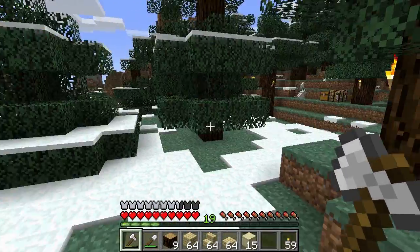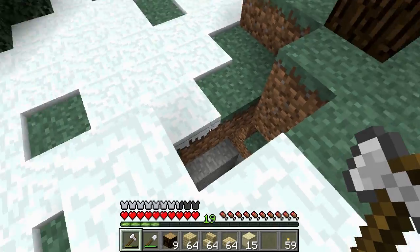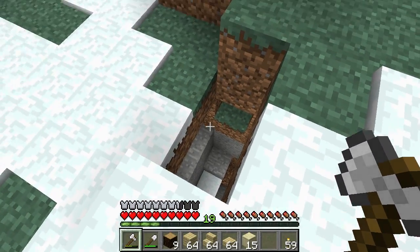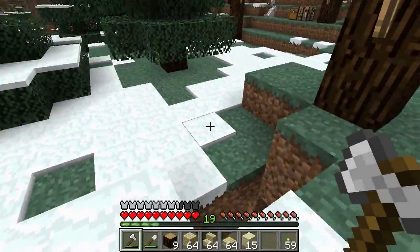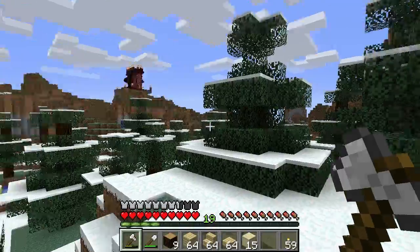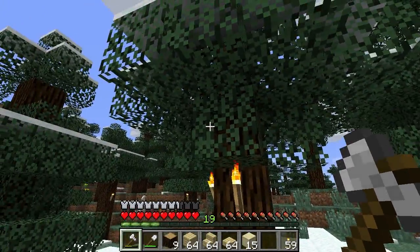The first thing I need to do is clear this spot. I've chosen this particular spot because of this hole right here. I'm going to put some water, make a babbling brook. We're going to have a house right above it with a glass floor so we'll be able to listen and see that. It's going to be very peaceful and serene.